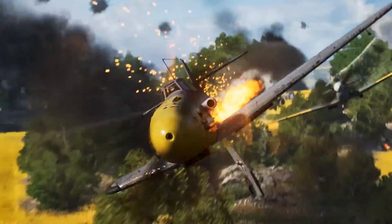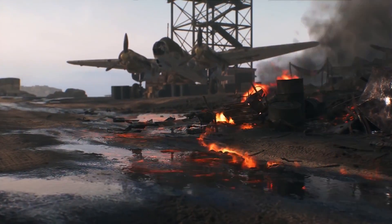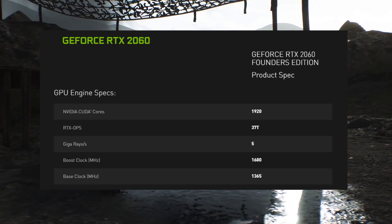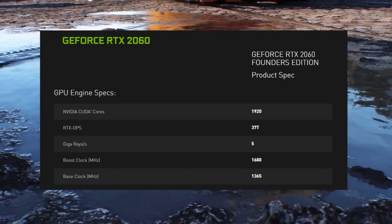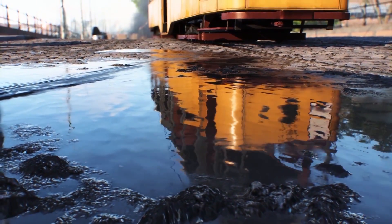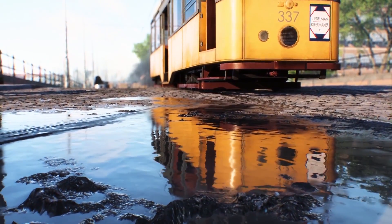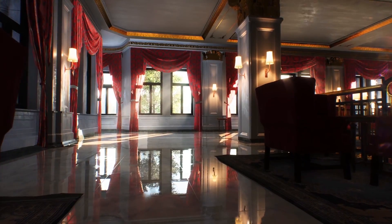Because this is still an RTX card it will feature ray tracing cores. The RTX 2060 will have six fewer RT cores than the 2070, running around 5 Giga rays per second. We'll have to see how that actually performs in games — previously it didn't perform the best, but after some updates in Battlefield 5 it did improve. We'll get into the benchmarks a bit later.